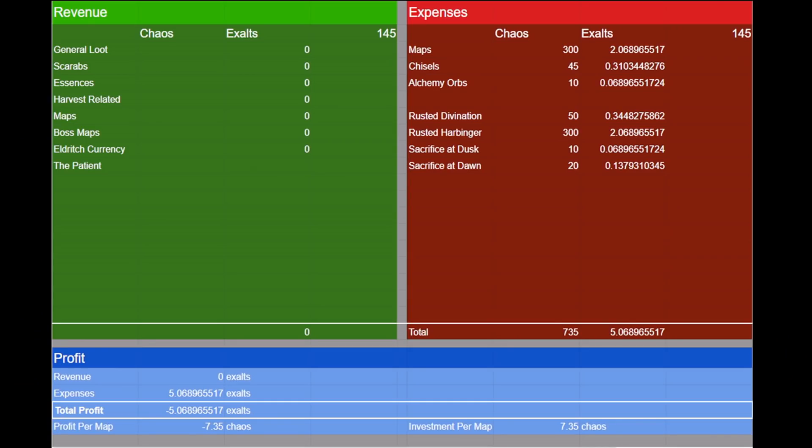Alright, here we have our expenses. We bought 100 maps at 3 chaos each, totaling up to be 300 chaos. Our chisels cost us 45c. The alchemy orbs, another 10 chaos. Our rusted divination scarabs were incredibly cheap, at 2 scarabs for 1 chaos. The rusted harbinger scarabs were a little more expensive at 3 chaos each in bulk. The sacrificial fragments are being priced at a conservative 10-to-1 and 5-to-1 chaos, totaling up to be 30 chaos. This brings our total expenses for this project to 735 chaos, or around 5 exalted orbs at the current exchange rate — meaning we are investing about 7 chaos per map.